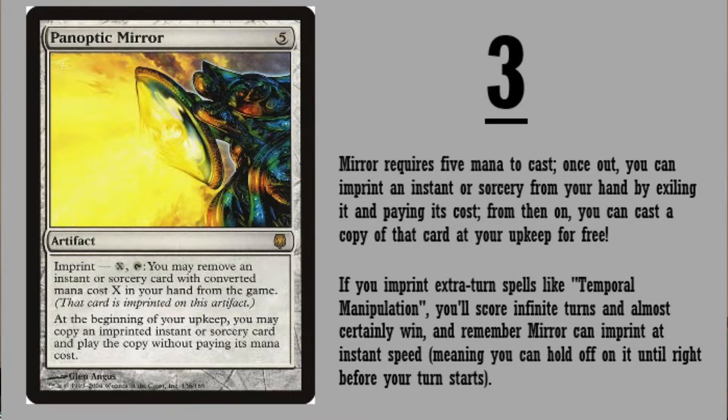If you imprint extra turn spells like Temporal Manipulation or Time Warp, you'll score infinite turns and almost certainly win. Remember, the mirror can imprint at instant speed, meaning you can hold off until right before your turn starts — so you're going to get the last say. You imprint some sort of extra turn spell. Nasty. Just nasty.